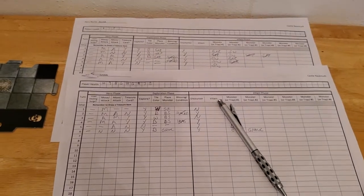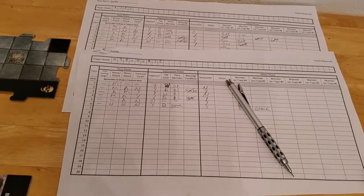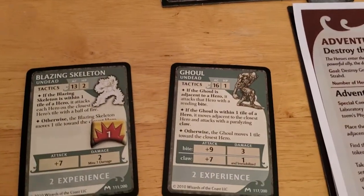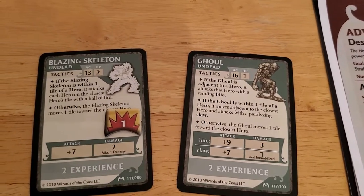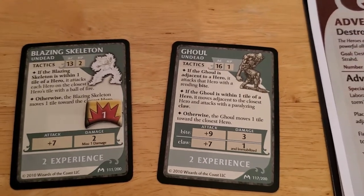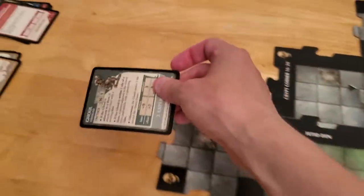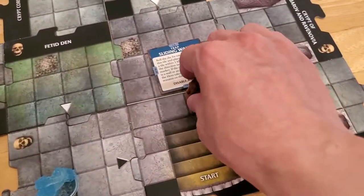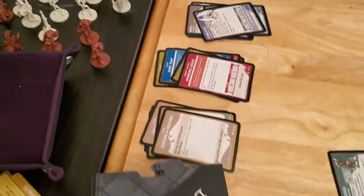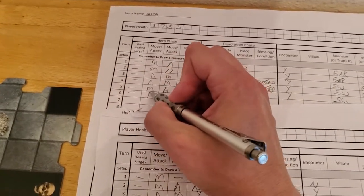Now it's Alyssa's turn. I really want to take out that blazing skeleton, but the ghoul is adjacent and it has a higher AC. I like using her careful attack against things with higher AC because she doesn't have to roll. It only has one HP, so she's just going to ping it to kill it. Goodbye ghoul! She'll get treasure for that. Updating: she didn't need a surge, she attacked, she killed, and she gets treasure.